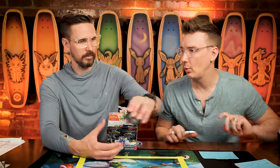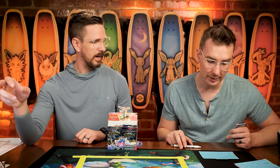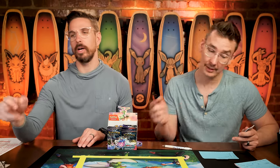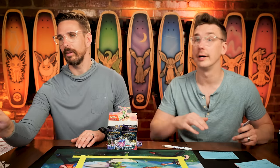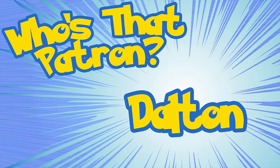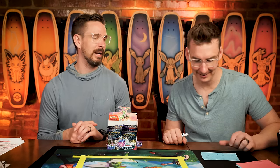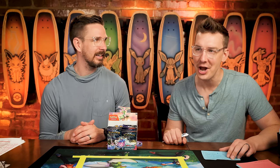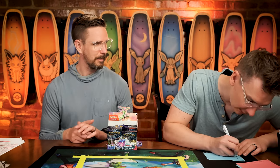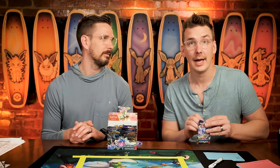Shauna switched from Electric to Water this season — good move, because Electric is currently in fourth place out of four teams. Fire is in the lead followed by Water. And next up is Dalton Green — rival of Blue Swede — coming into the day with 17 points. We've got Pummeling energy.